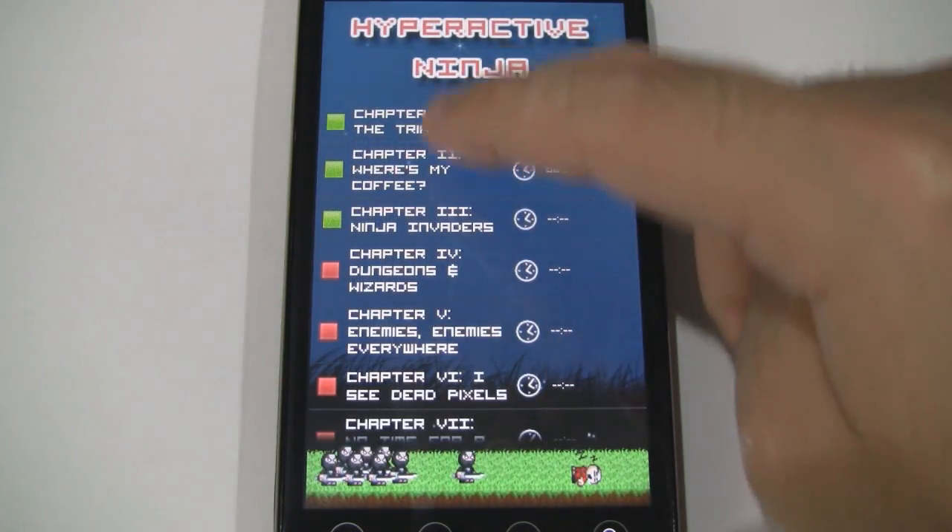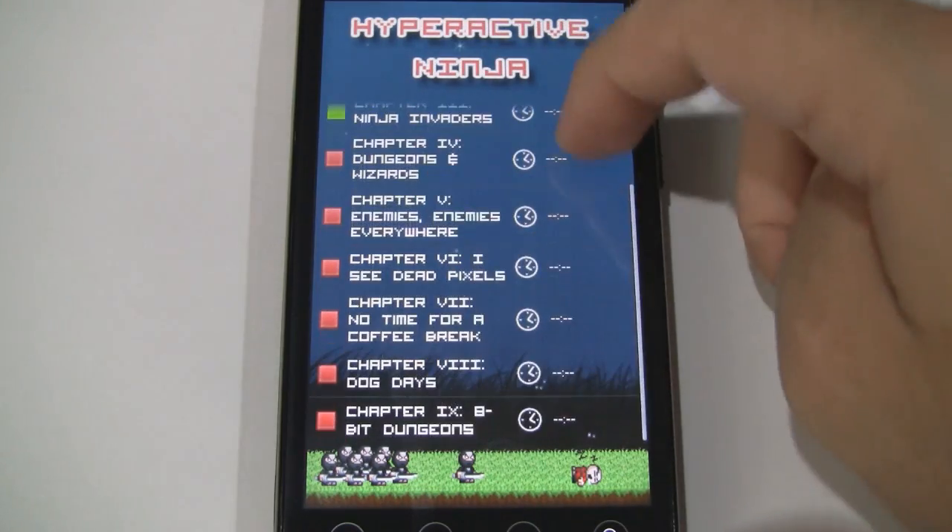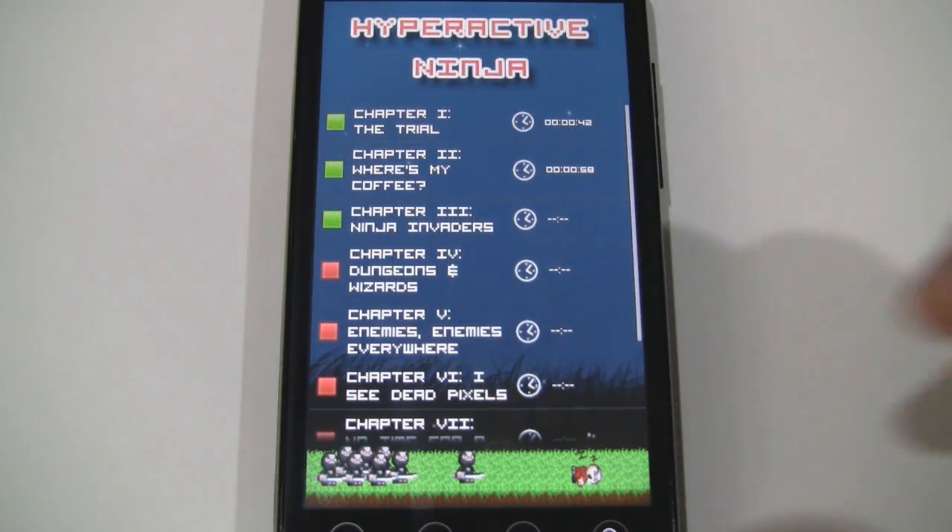In the light version you get to play through the first four chapters. In the full version you get the rest. I believe it costs around two dollars.